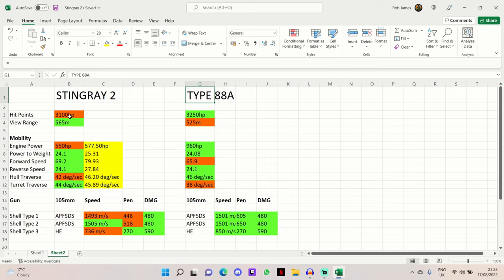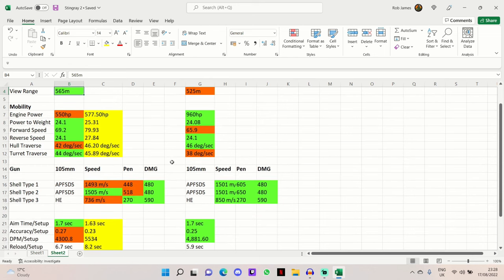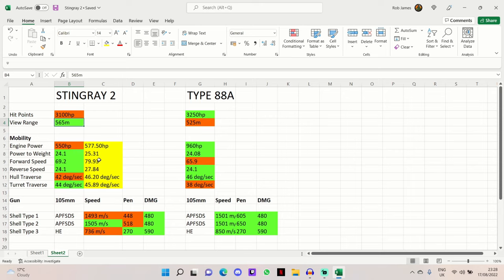The hit points are only 150 less than a bottom level era 3 medium tank, so that's not too bad, and it does have the superior view range. In terms of mobility you'd expect a light tank to be better than a medium tank, but it actually isn't really. It has worse horsepower than the Type 88A and only a slightly better power-to-weight ratio. The forward speed is better but only by a little, the reverse speed of 24.1 is the same, and the hull traverse is worse. Everything in era 3 is extremely mobile, so you want to use your concealment to surprise enemies.